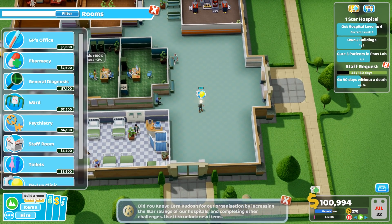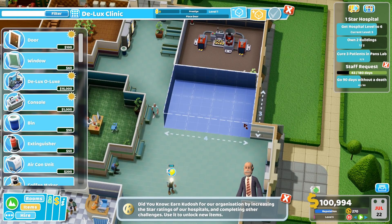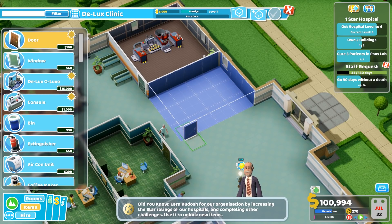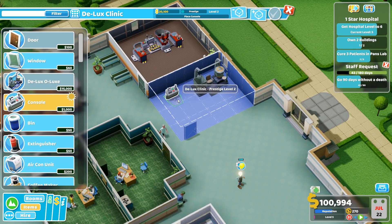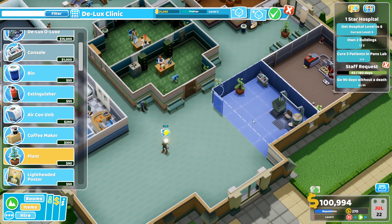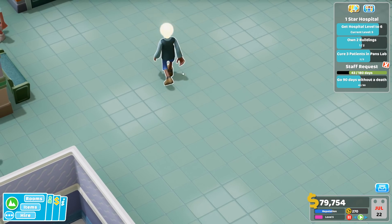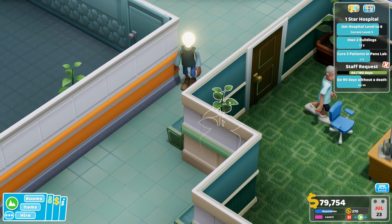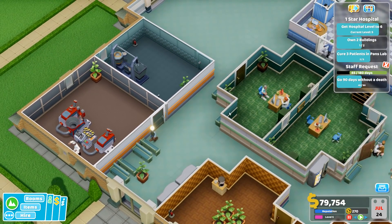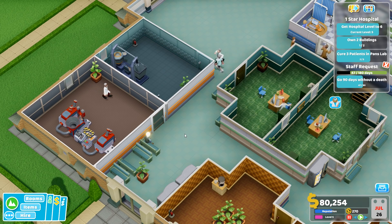Someone with lightheadedness — we need to get the Deluxe Clinic. Can we fit one in here? That would be great, that's exactly where I want it. And this little guy can have a fire extinguisher as well — let's give them the classic fire extinguisher plant combo. So now we can treat this guy with his light bulb head, which seems kind of impractical. I'm glad he came to us — I don't feel like you really need to waste the time of one of our GPs to work out what your problem is, because you do have a giant light bulb for a head.